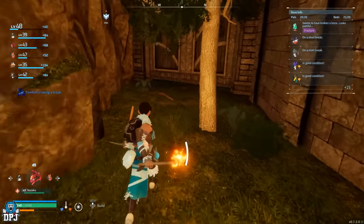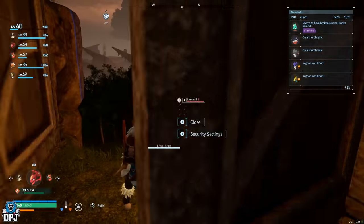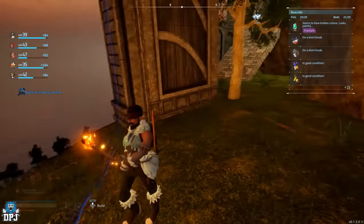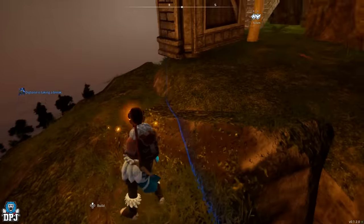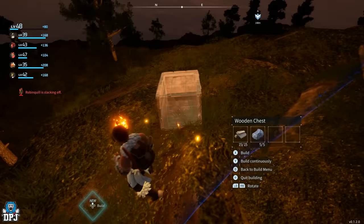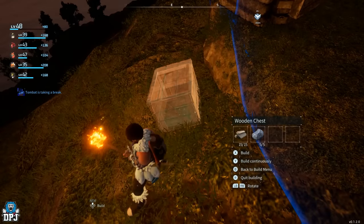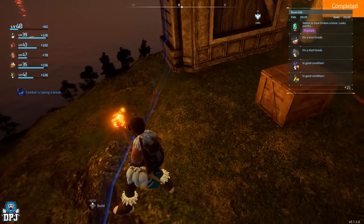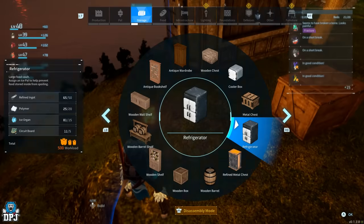To do this you need to have a base, then go to the outer edge — the outer edge of your base, which is that blue circle. Once you are there, build a storage box on the inside of your base so it's inside that blue circle. Then bring up the item you want to build and duplicate to get those materials back, doubling up on them every single time you do this.